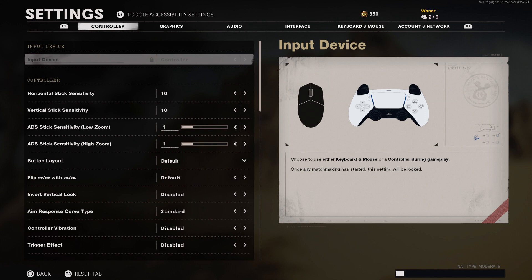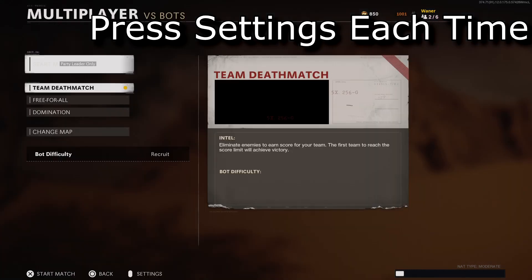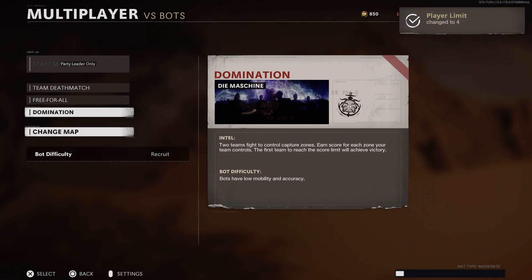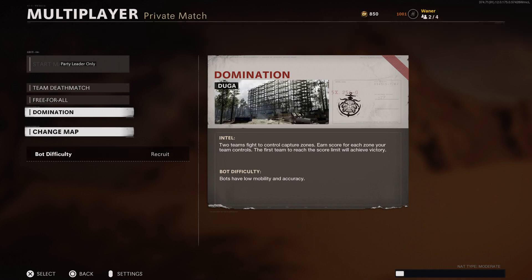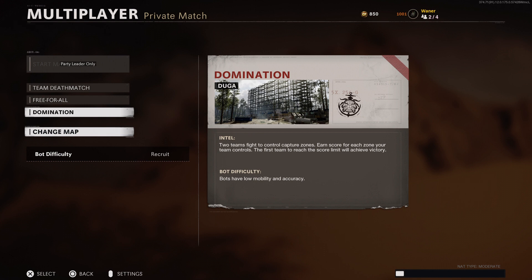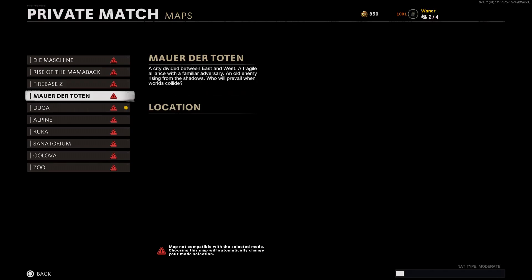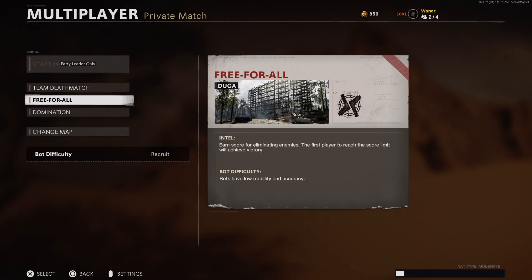What you want to do is press start again and then have the host move to Zombies and host a private match Outbreak. Now once he is in private match Outbreak, what you want to do is have the host leave alone and then join back straight away. If you can't join back, just keep trying.